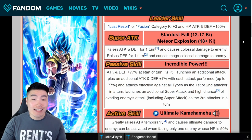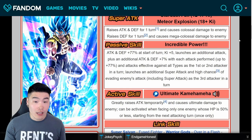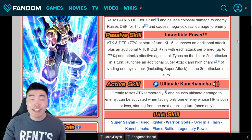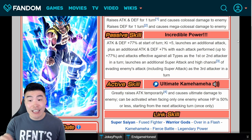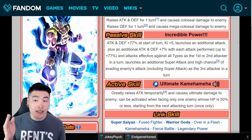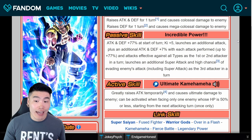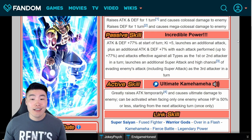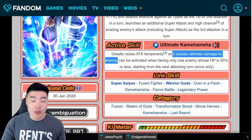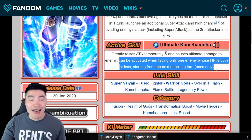Blue Gogeta's super attack: 12 key raises attack and defense for one turn and causes colossal damage; 18 key raises defense for one turn and causes mega colossal damage. His passive is attack and defense plus 77%. At the start of the turn, key plus 5 launches an additional attack, plus an additional attack and defense plus 7% with each attack performed up to 77%, and attacks effective against all types as the first or second attacker in a turn.